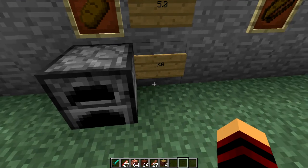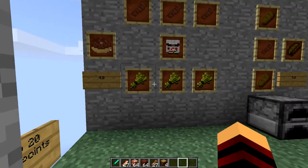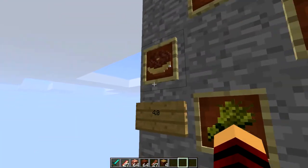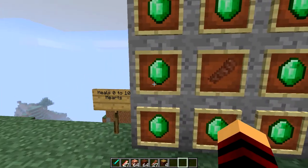If you cook a bucket of milk, that's going to give you a cheese wheel, which gives you three food points. You can also make a bacon donut by getting three pieces of wheat, Nutella, and three cooked bacon. The bacon donut gives you four food points.